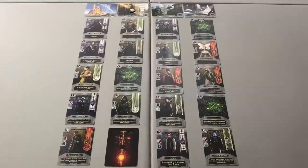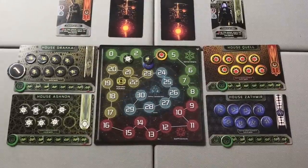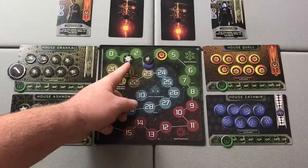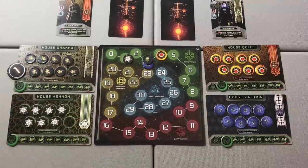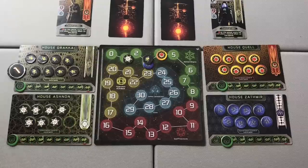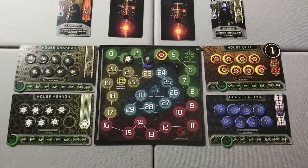Once all planets have been resolved, we are done with the resolution phase and are ready to enter the reset phase. At the end of our first resolution phase, we have our Quell player with four points, Drakai and Zathmir tied at three, and our Ashnan player with a single point. During the reset phase, all cards deployed to planets are collected, shuffled, and added to the bottom of the deck. We then pass the first player marker one player to the left, so we have a new first player for the new round.